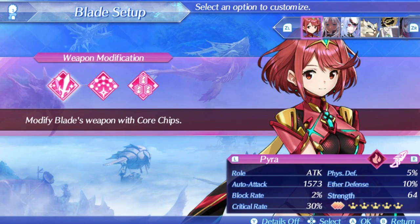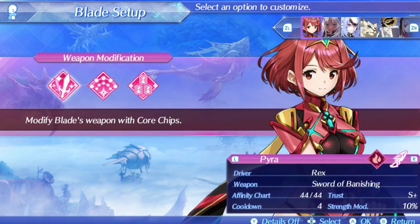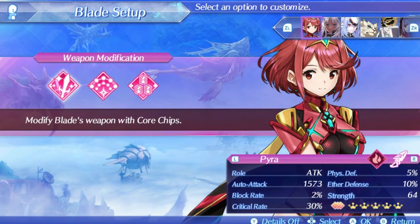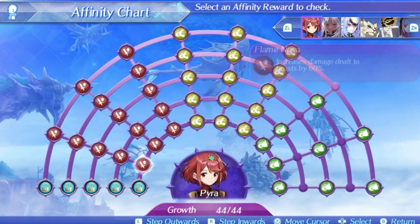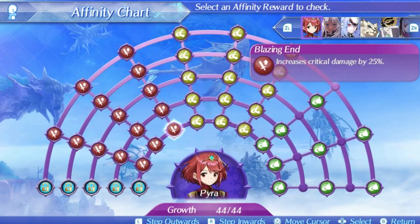Besides that, Pyra basically shares all the other aspects of Mythra, like low defenses of 5% physical defense and 10% aether defense, as well as a blade cooldown of 4. Pyra comes with a 10% strength mod, which isn't great on its own, but comes with the benefit of the 10% aether mod on Mythra for an effective 20% stat boost. The main things that separate Pyra and Mythra are their elements — Pyra being fire and Mythra being light — and their skill trees. This is the area Mythra has a major advantage, but Pyra actually still has some pretty good things going for her.